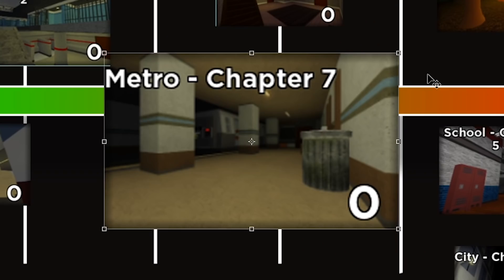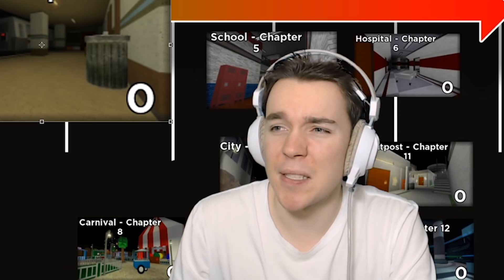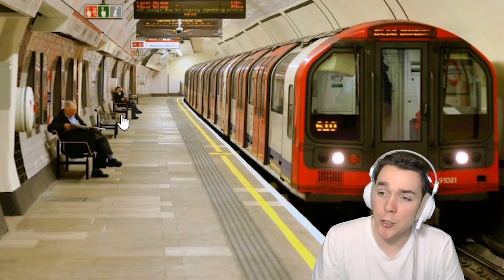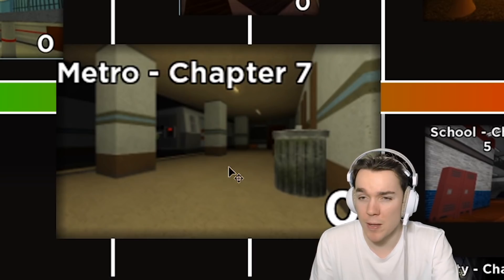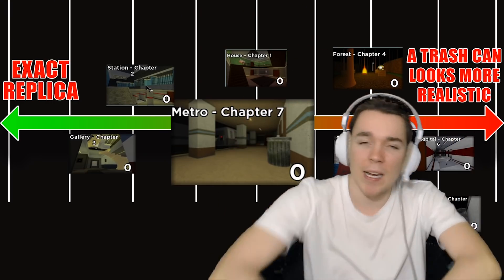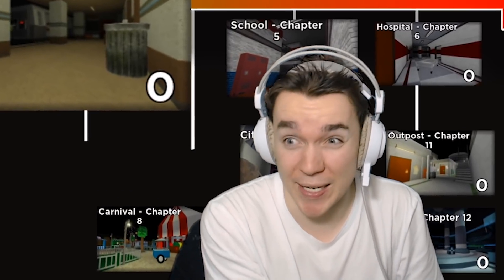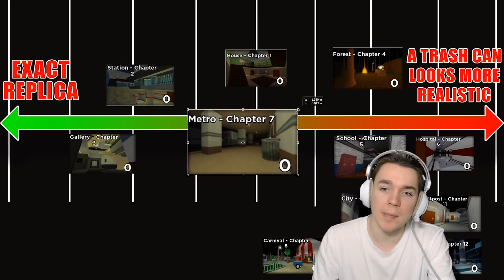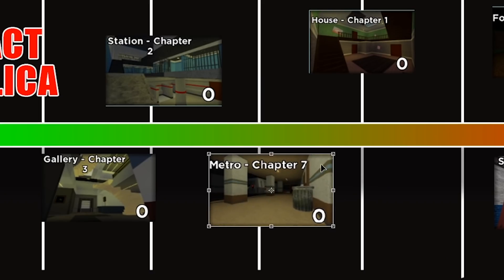Chapter seven — metro. I'll be honest, I personally don't have much experience with metros, mainly because Australia doesn't really have any. But if we look at an underground metro, it's not too bad. Here we have the metro tunnel with the train right there, and they've got the metro tunnel with the train — pretty good match. One thing missing is the signs at the top that tell you where you're going. And once again, there's not exactly a way for the public to get into the metro. But that's pretty much what I'd expect from a metro — we'll put it generally a bit better than house.